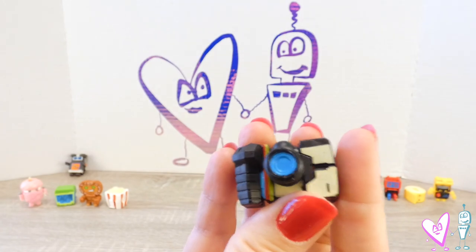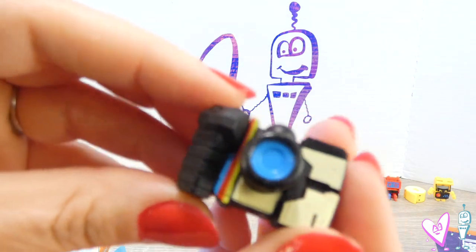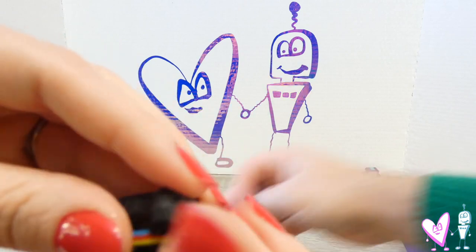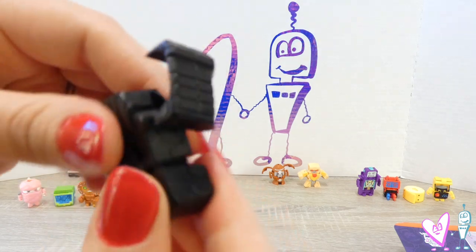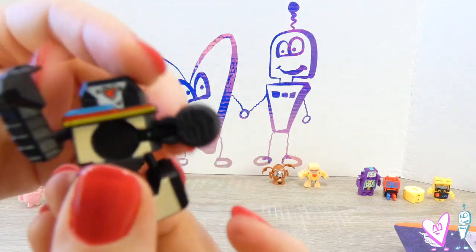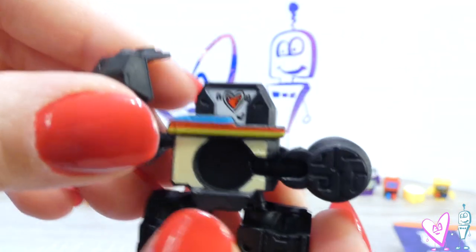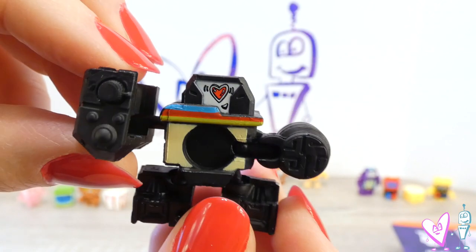This is Pop-A-Click. I like it a lot — I love the colors. I actually think from an older Bot Shots series I may have the same camera, but he doesn't look nearly the same. Pull the legs down a little — that is Pop-A-Click. You can bring his left side down so it looks like he's got his hand in here. That looks menacing, like he's got a big machine gun arm.